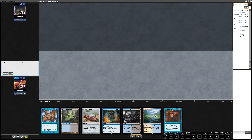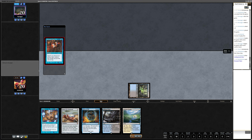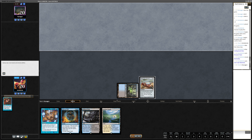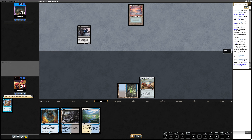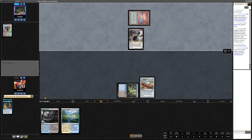On to match number two, on the play. I think I should have mulliganed this hand — the Personal Tutor goes down a card, we don't have the turn-two Doomsday, and Lion's Eye Diamond doesn't do much. At least we have Force and Daze. Typical Konrad keep. It also doesn't work too well — at least we can work toward a turn-three Doomsday with protection. But we get Grieved away from the protection. So it looks like Scam — they reanimate the Grief and beat us with it.